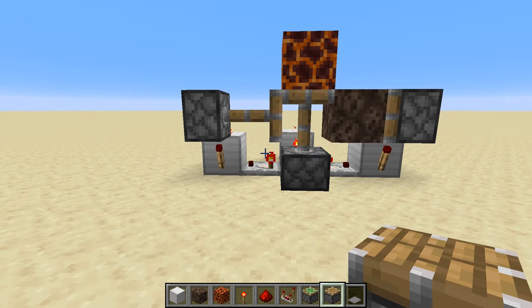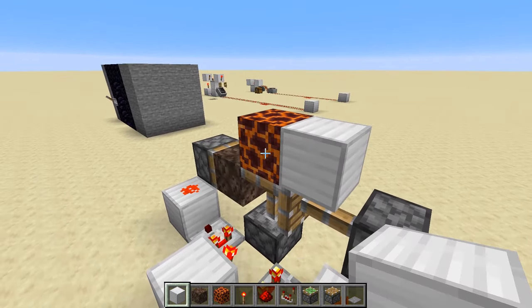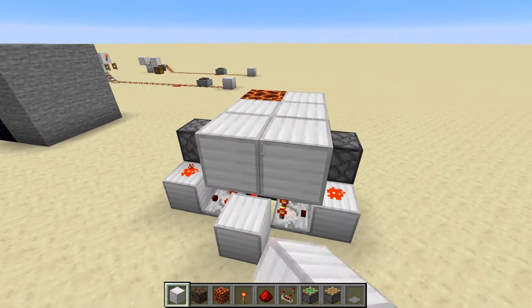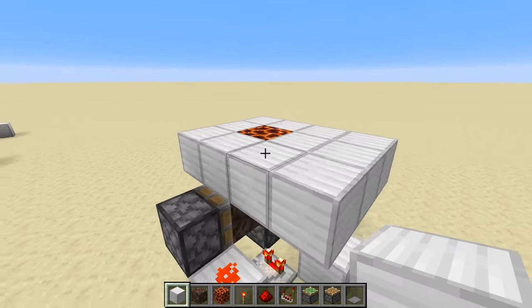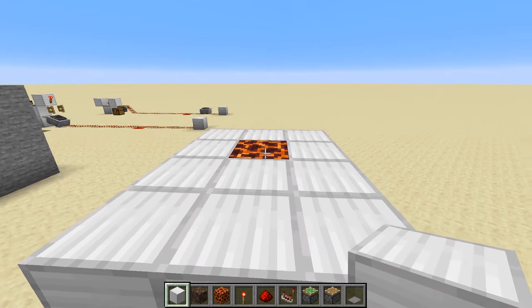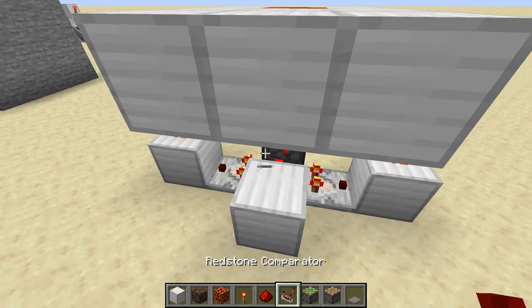Now, if this was the floor — let me make a floor here real quick. If we had a room here, that would be what the floor looks like. You can see this would be pulling things down if this is a water elevator. Put a redstone dust on top of this block here.